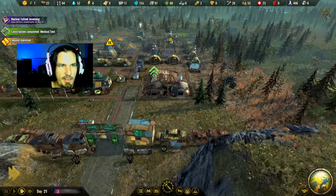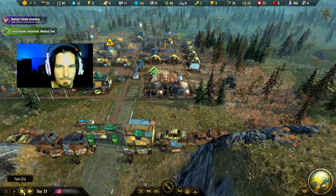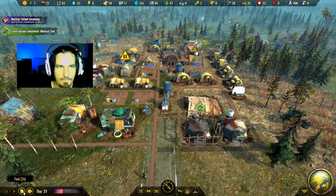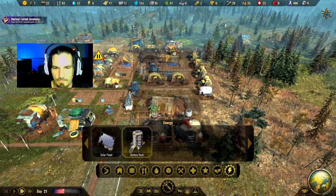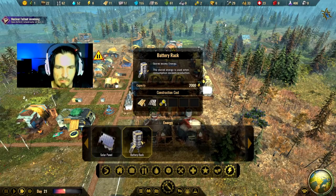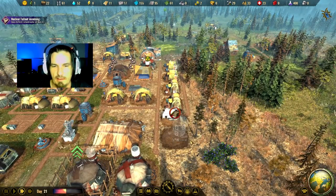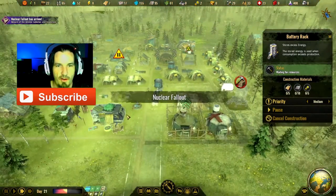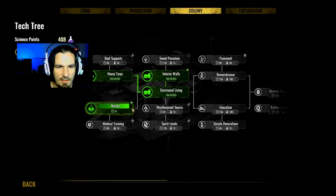Nurses are nine hours from complete - come on! So we have two with radiation poisoning. We have a battery pack, we only have five of those materials but we can actually get that going - at least the resources will come with the wood and the metal. And here is the nuclear fallout - oh no. Our guys did not finish in time. Two hours? You're kidding me.